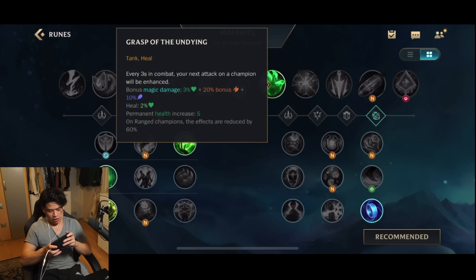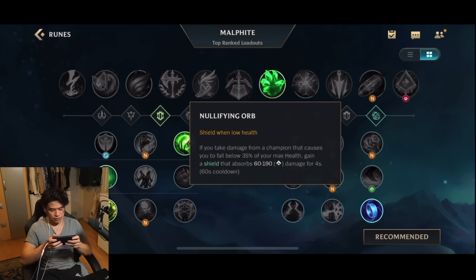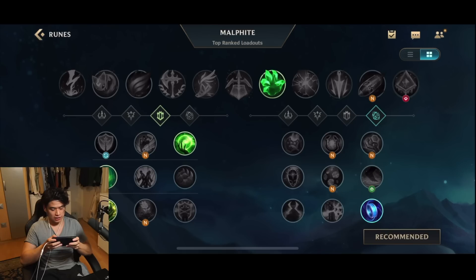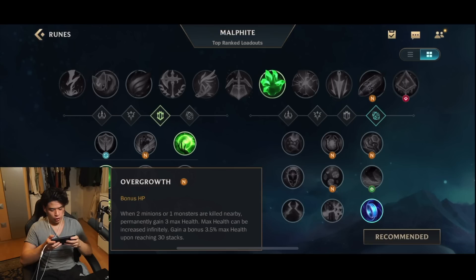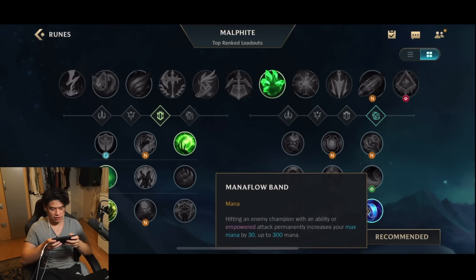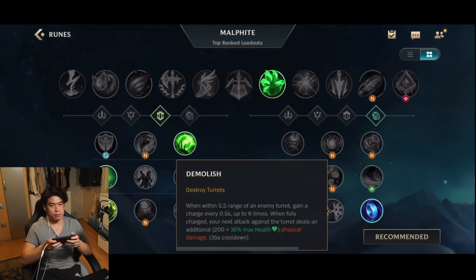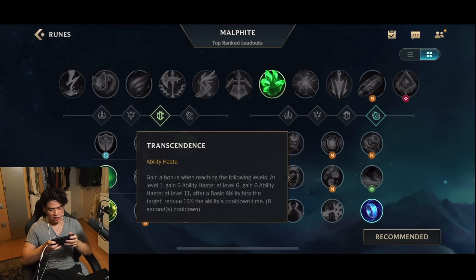For the runes, we have Grasp. Grasp is gonna give you additional damage plus healing and sustain. And you also get more HP whenever you hit the opponent. Then Nullifying Orb gives you shielding. Then we have Second Wind, which is gonna grant us some sustain in the laning phase. You could also run Bone Plating for damage reduction. Then Overgrowth for HP stacking. And then we have Mana Flow Band — very useful in the early game for Malphite so he doesn't run out of mana. You could also run Demolish for better turret damage or Transcendence for more abilities.